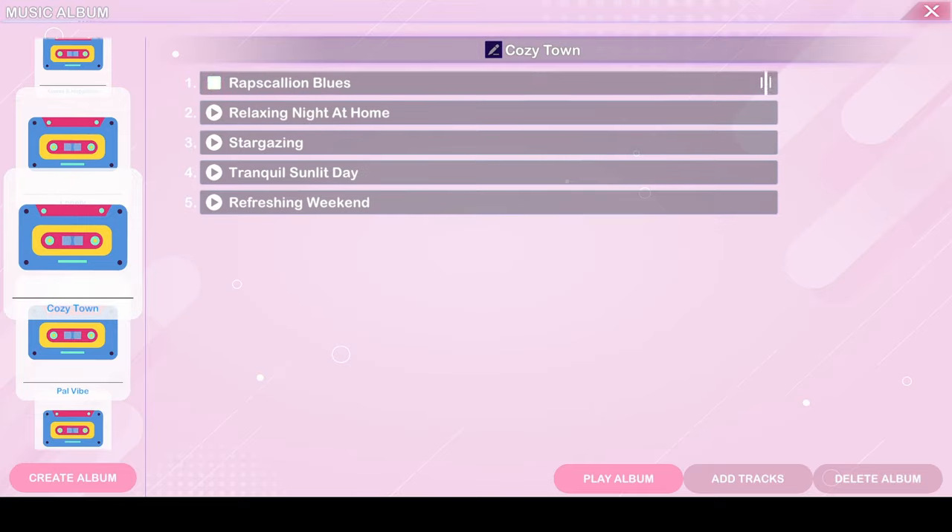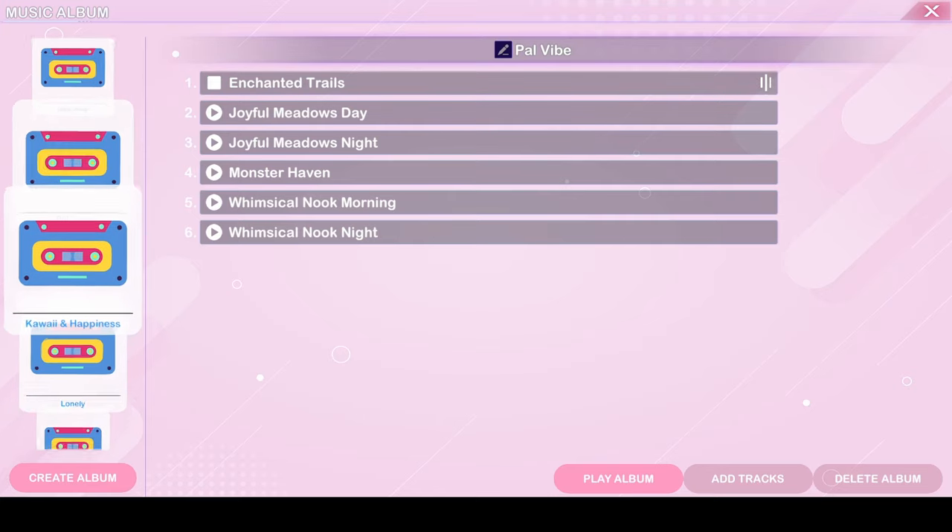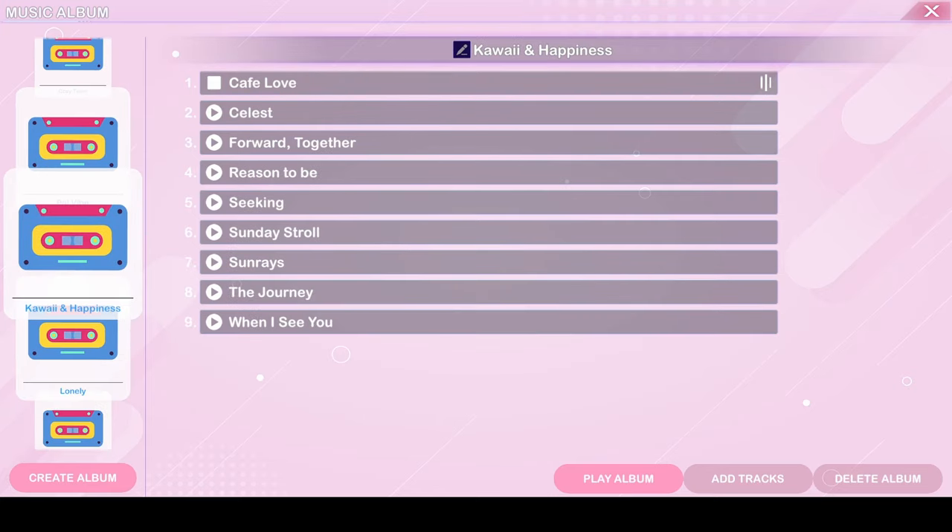There were a few different options like cozy town, pal vibe, and kawaiian happiness — and here's a little taste of what some of them sounded like.